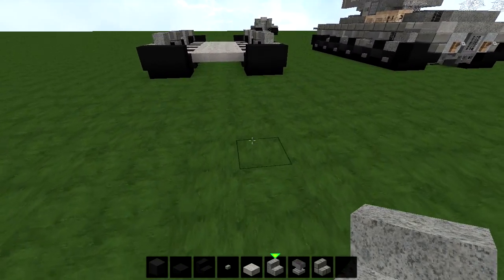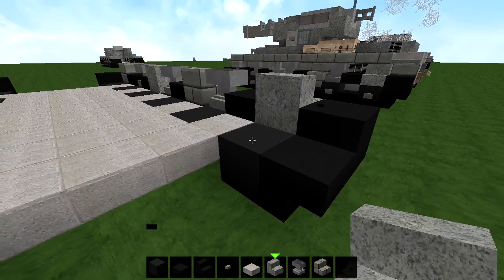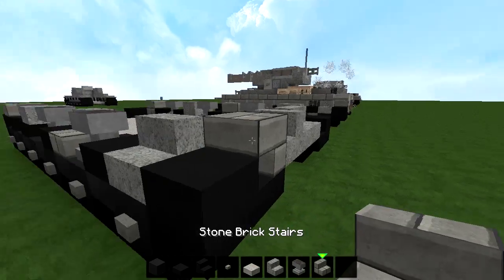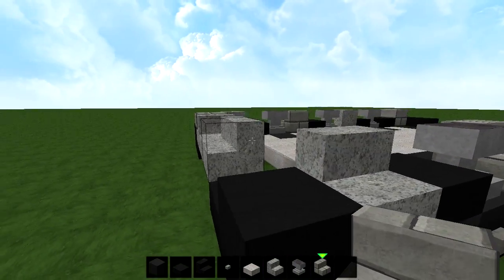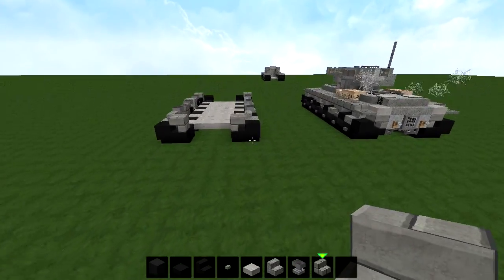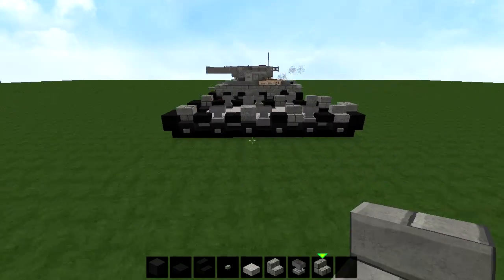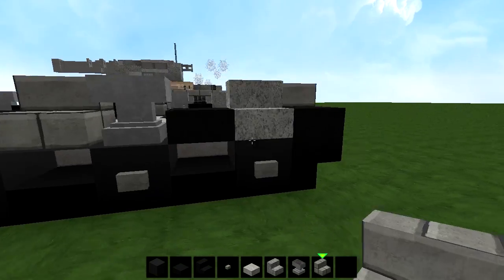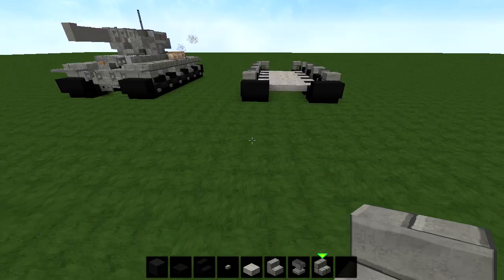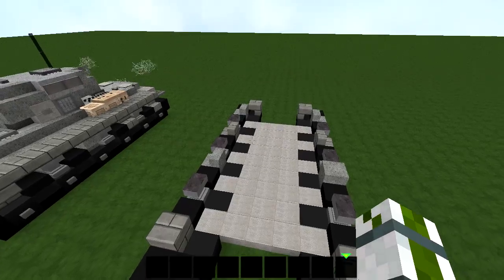So this is what it looks like when you're almost done now. Actually, you have to delete these two right here. Place any block right here and any block right here. Then you want to get two stone brick stairs like this facing this way. This is how it should look from the top and from the side — this is what the track should be looking like. Alright guys, I think we're done with the tracks for now. Moving on to the armor of the tank.